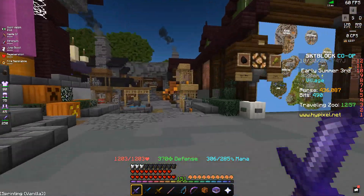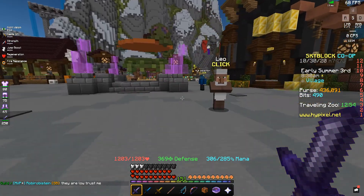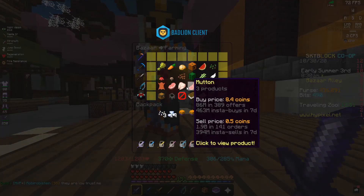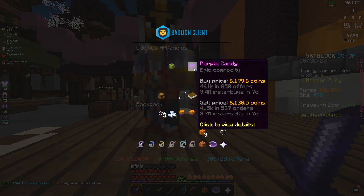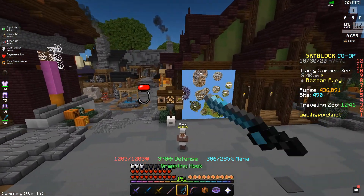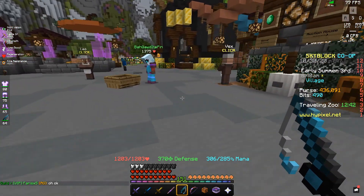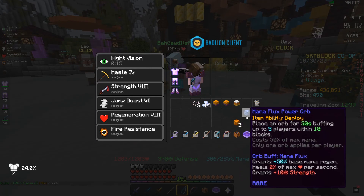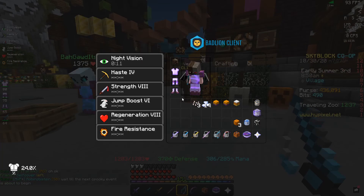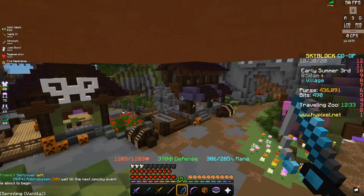In addition to that, I got two Spooky Cupcakes which sell for about 200k each, 14 Ectoplasms which sell for about 80k each, three Pumpkin Guts which sell for about 150k each, and some candy corn, which you have to put on auction because the BIN is broken — when you put it on BIN it only puts up for 3,000 coins. But overall, I've gotten a good amount of stuff.